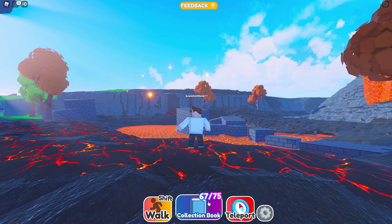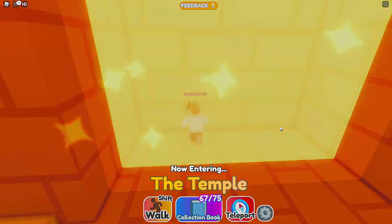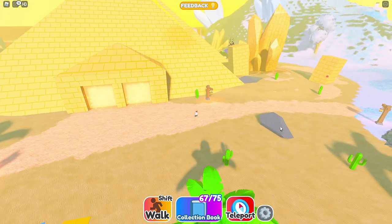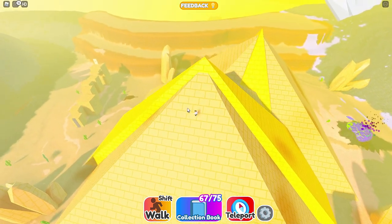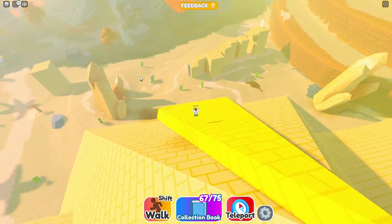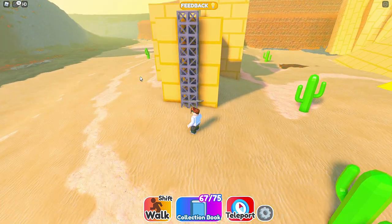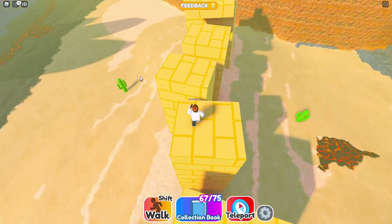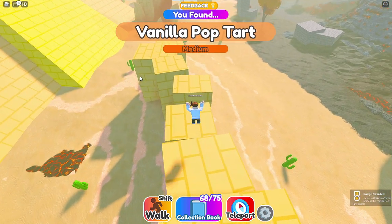Okay so vanilla is in the desert biome. Let's go. Which one's the desert - the temple must be okay. We'll go outside. Keep your eyes peeled people, going up here, climbing the pirate wall - the temple's, I guess. Wait wait wait, that's new hang on. I'm pretty sure that's new, or maybe not. We're gonna do it anyway just in case - you never know. Here we go. I need some obby practice anyway. There it is - vanilla pop-tart! Oh my goodness, so delicious.